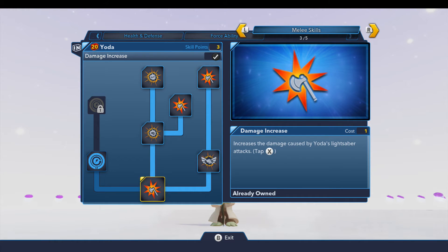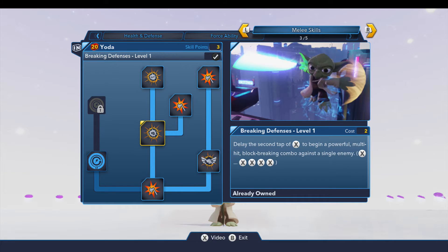Head over here to the melee skills. You've got your damage increase and that kind of basic stuff. But here's your breaking defenses level one, and these are your X-tapping combos. I'm on a Wii so X, but if you're on a PlayStation you get the idea.